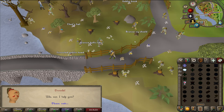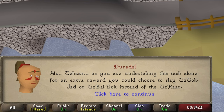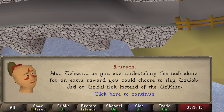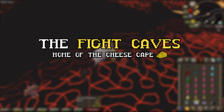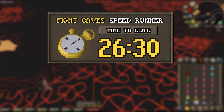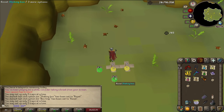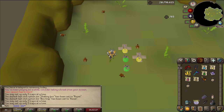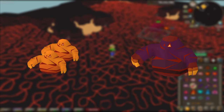For now we are trying to do some Slayer in hopes of getting a combat achievement task, and we just got a TzHaar task meaning that we'll be going for the Fight Caves combat achievements. The only achievement that actually requires a task would be the Speedrunner and that's the one I'll be focusing on right now. To make my life a bit easier I decided to get some Chin Chompas to help me kill the small lava guys that spawn from the big lava guys.